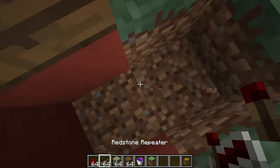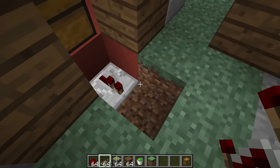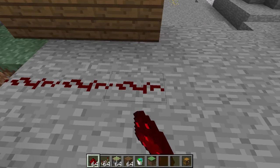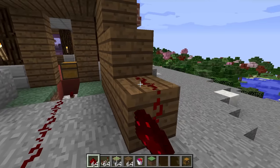Install a redstone repeater somewhere around here. After that, get out some redstone dust and place it underground, like this. This will act as a connecting wire.